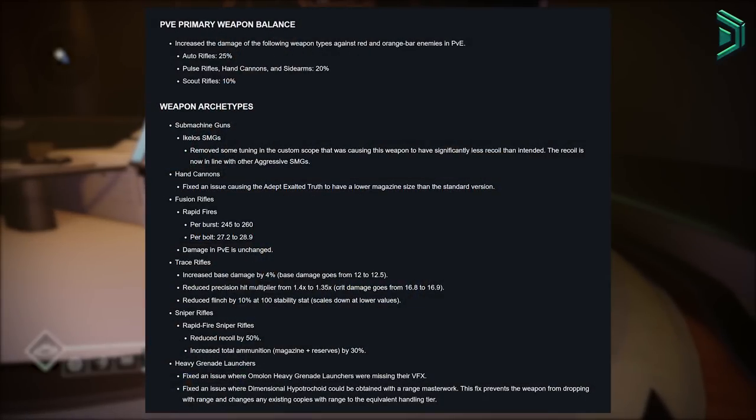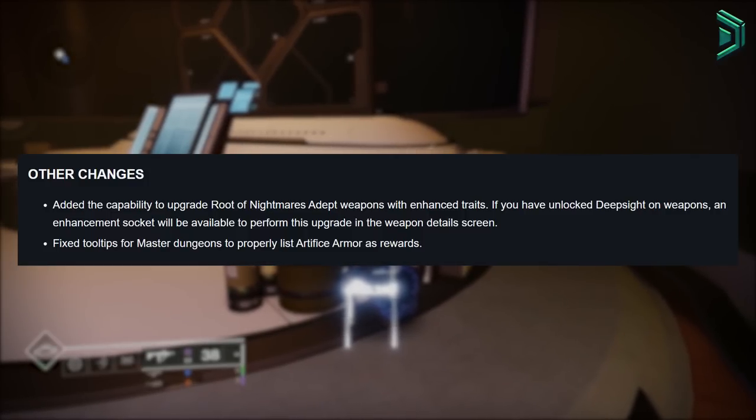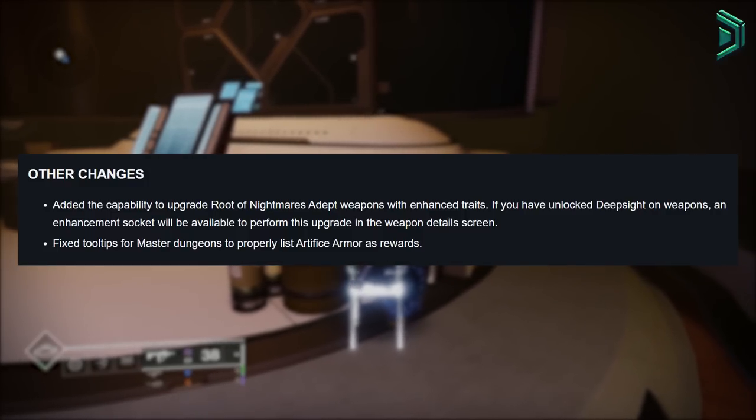They've also buffed a lot of primary weapon types — I did cover this before so feel free to check that out. Next, they've now added the feature to upgrade the Root of Nightmares adept weapons with enhanced traits.